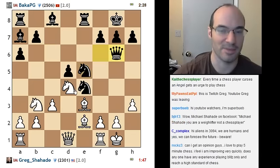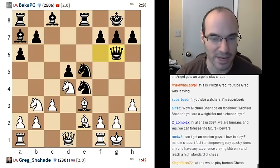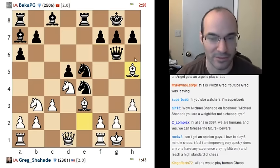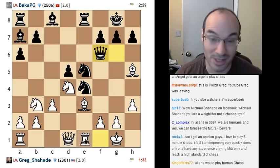My wife is texting me about my crossfit workout while I'm playing here. Bishop h5 pushes him back, right? I'll take a free move. Alright, so now what? The free move doesn't help me that much. I'm gonna go rook e1, even though it really looks shaky.